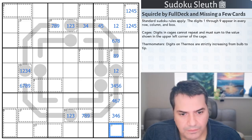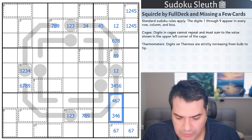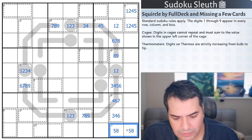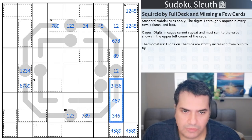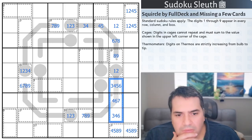Thirteen-cage — this can't be a six-seven pair, because then I'd be left with only threes and fours. It can be five-eight or four-nine, which is more options than I'd like if I'm honest.